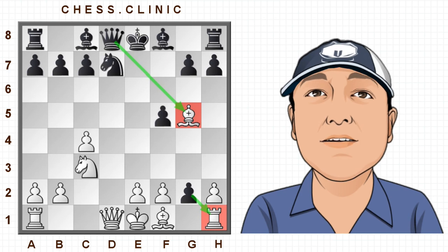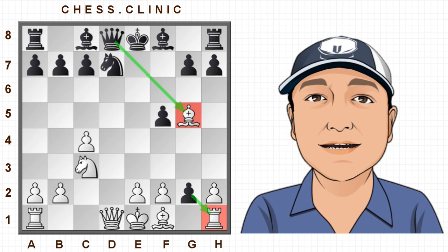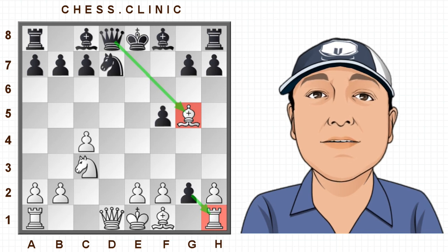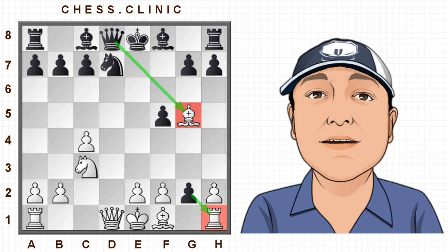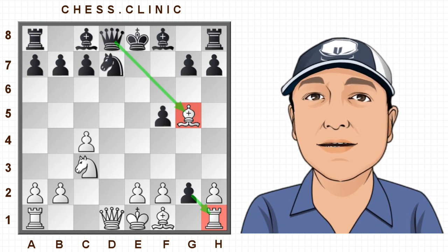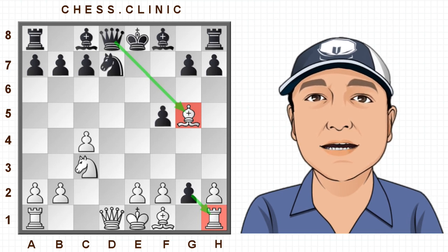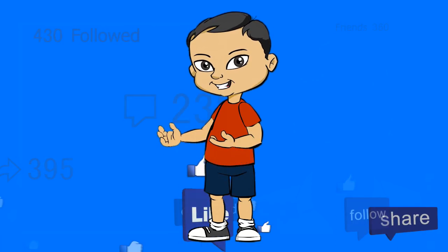I mentioned earlier that even players of grandmaster strength have fallen for this, and I wasn't joking. George Moore, rated 2450 at the time and later becoming a grandmaster, fell for this and resigned immediately. Also, Grandmaster Yuri played on a few more moves but soon resigned as well — he could have resigned right away. I hope you liked the trap. I'll be creating more videos on opening traps, and I'll see you soon. Thanks for watching — please subscribe!